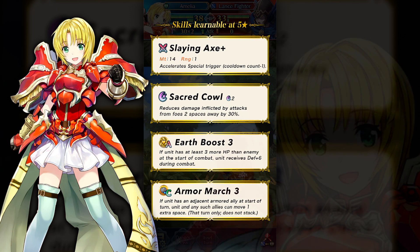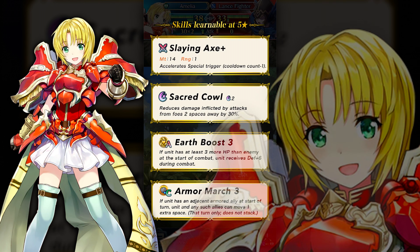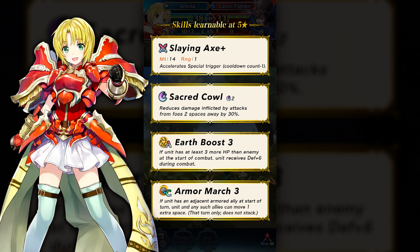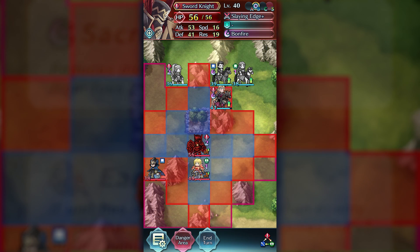Before these characters went live, I was wondering if Amelia was just going to be a fodder character or an actually amazing unit, and it turns out she's actually pretty amazing — and not only because of Armor March 3. Basically, if Amelia is next to another Armor Knight unit, they'll both be able to move up to two spaces instead of their usual one. This is a total game changer for Armor Emblem teams, allowing them to cover a lot more distance than their usual one movement, which is super restrictive.